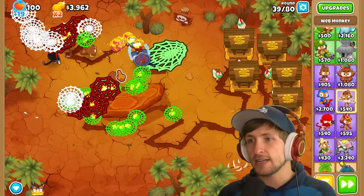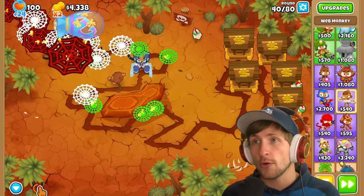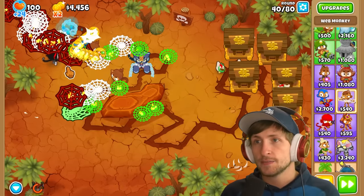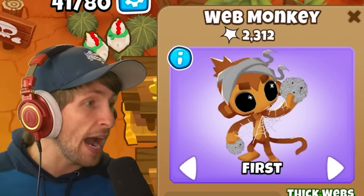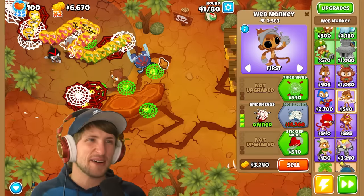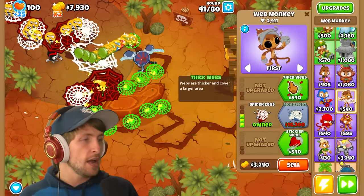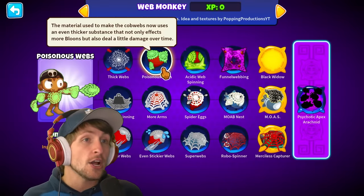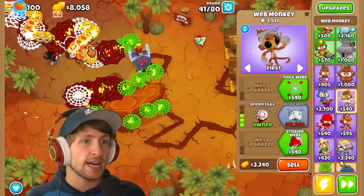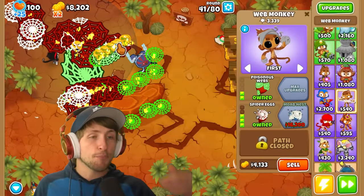Look at how slow it makes the MOAB - the MOAB was so slow! Wait, spider eggs can actually get popped. His eyes are kind of creeping me out, those are weird. But I can get poisonous webs with spider eggs - I bet that's gonna be a crazy combo.